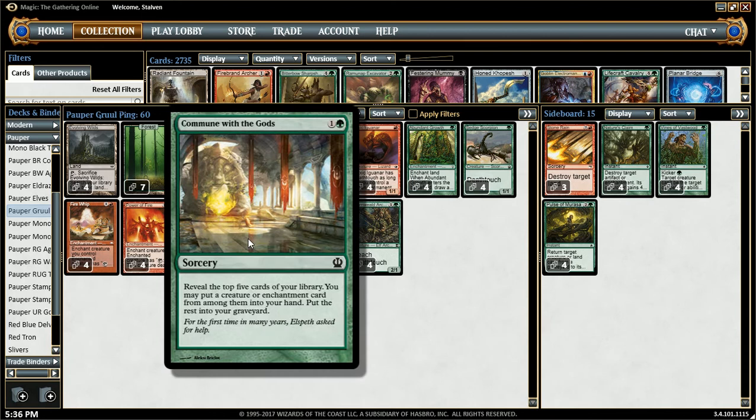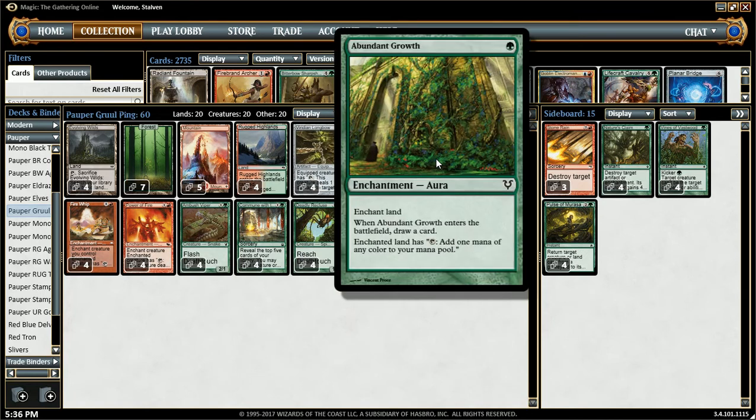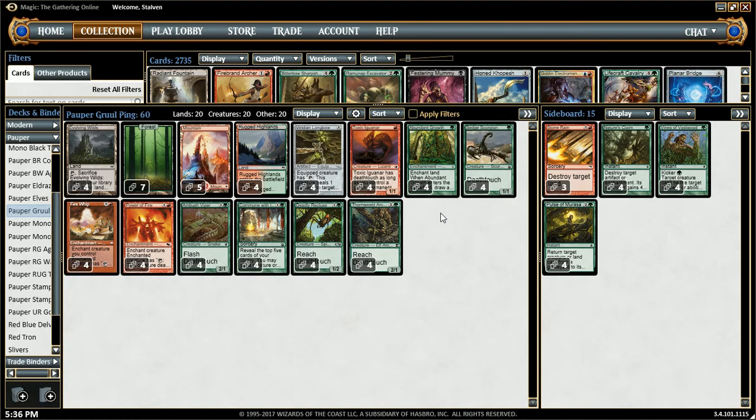We also have Commune with the Gods — it's a 2-mana sorcery. Look at the top 5 cards, get a creature or an enchantment, put it into your hand. This is extremely good in this deck because we have so many enchantments and so many creatures. And the last enchantment is just a mana fix — it's Abundant Growth. It's a green permanent for my lizard, draws me a card, fixes my color. It's very solid in this deck.